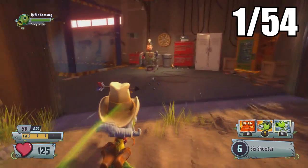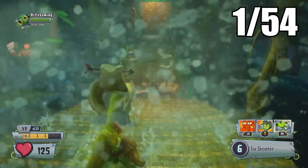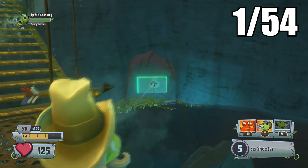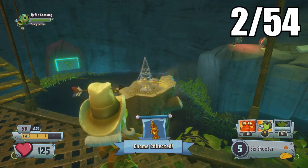Once you've picked up the Crazy Dave one inside the garage, which most of you have probably already collected, you can go downstairs in the garage. Down here you can actually shoot a button and this will lift up a gnome — so there's another one for you.